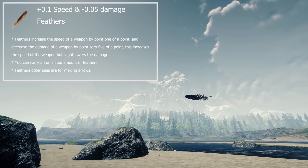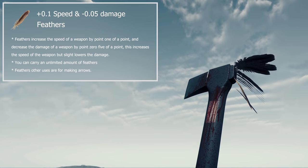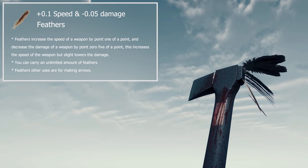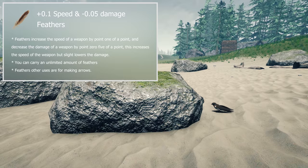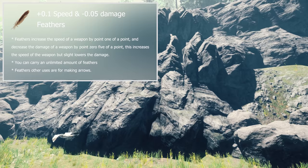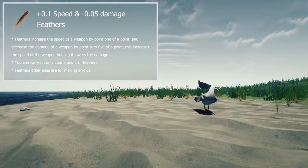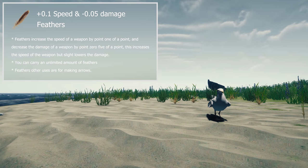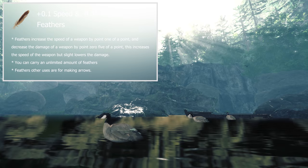First off, feathers. Feathers increase the speed of a weapon by 0.1 of a point, but reduce its damage by 0.05 of a point, so you get twice as much speed as you're losing damage. Feather upgrades are great if you use fast weapons like the katana — it can make an easier transition from the katana to the modern axe or crafted club. To get feathers, you'll need to kill birds or build a birdhouse. If you go hunting for birds, it's easier on the beach. Seagulls yield 5 feathers, rather than the 3 or 4 from brown, blue, and red birds. Blackbirds drop 4 and are fairly common.